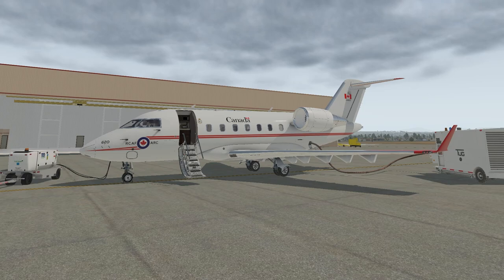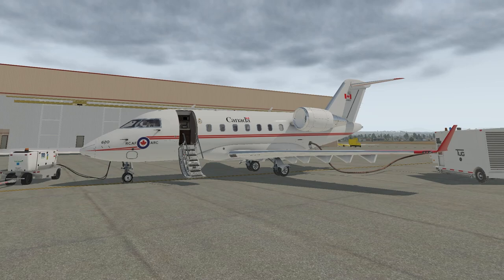Those are the approach checks completed. But on this day, when we started our APU, we got an APU overspeed. With the APU overspeed, we're unable to use the APU and therefore we're unable to switch over our 10-stage bleeds to the APU. Therefore, the pressurization remains with the aircraft.